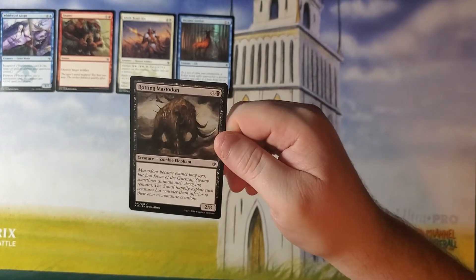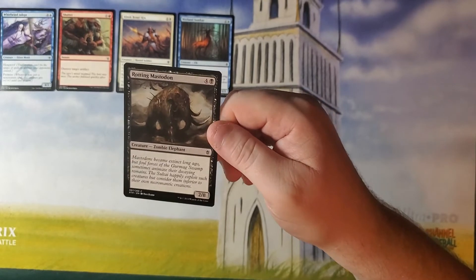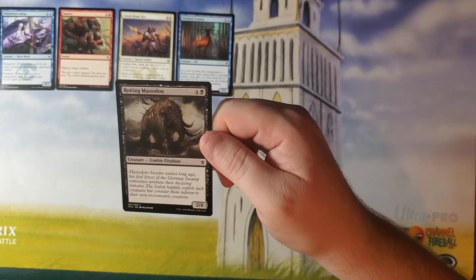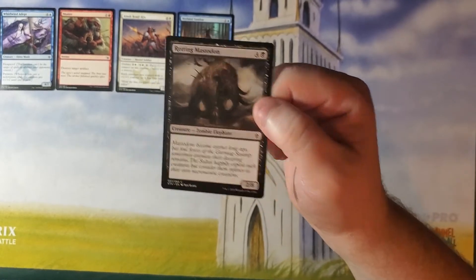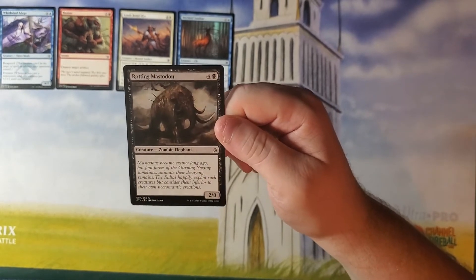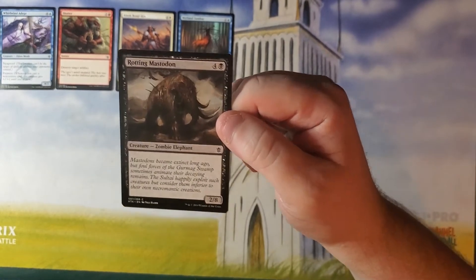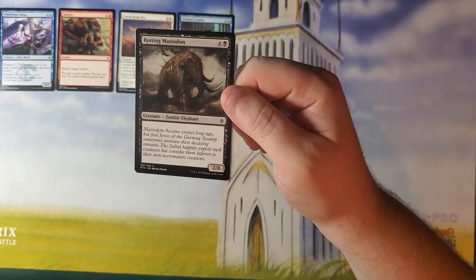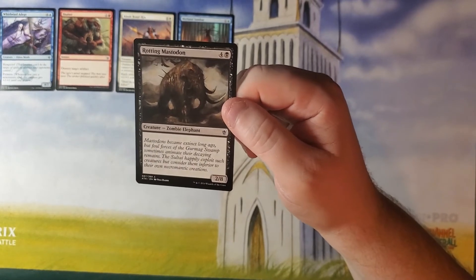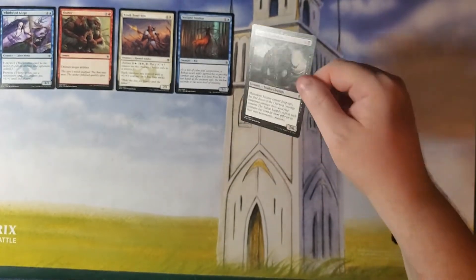Rotting Mastodon — four and a black for a 2-8 Zombie Elephant. That is a very strange creature type and power and toughness. It has no abilities — it's vanilla. It's not very good, but it has a very high toughness and it's going to just sit there and eat up damage, so maybe it's good? I don't know. I'd rather pull a 4-4 flyer than this, but it's interesting.